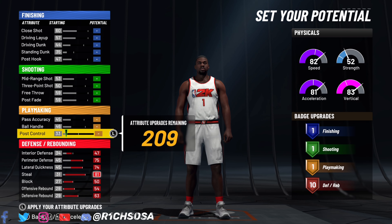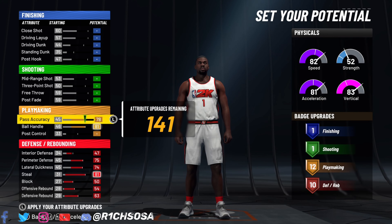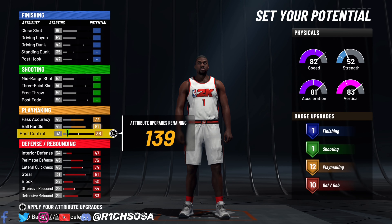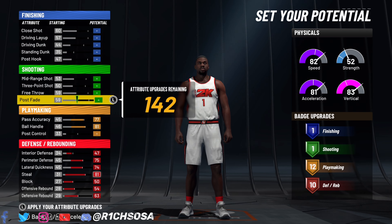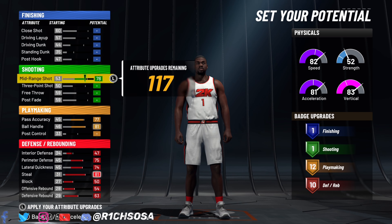Since we are in season 8, consider the extra 8 badges that we are able to unlock, so you have the potential to get 18 defensive badges. For the playmaking, I'm going to go with a pass accuracy of 77 and a ball handle of 81, which will get us 20 playmaking badges.